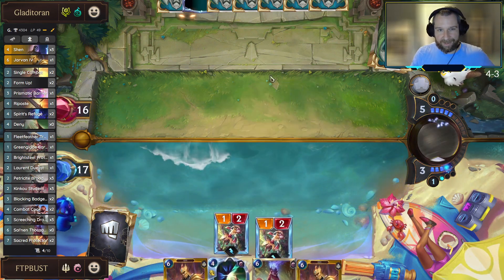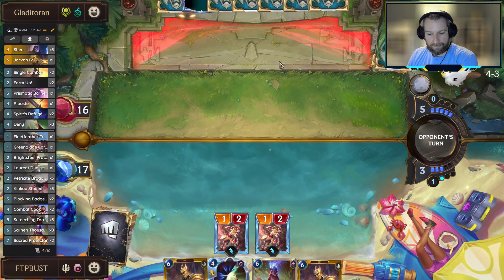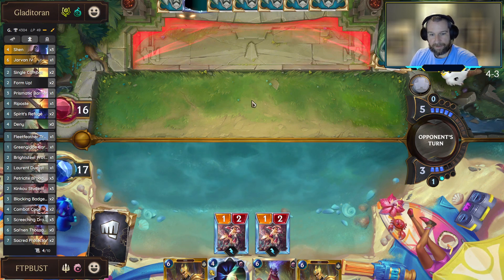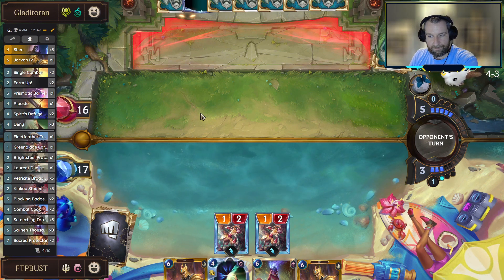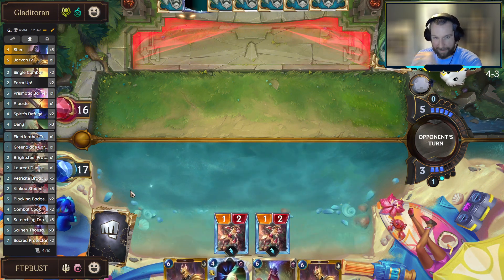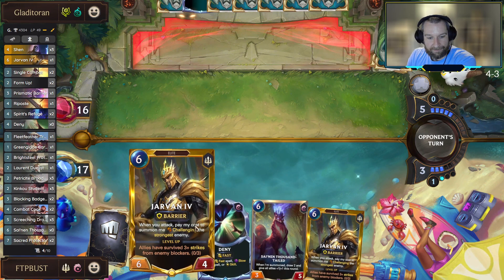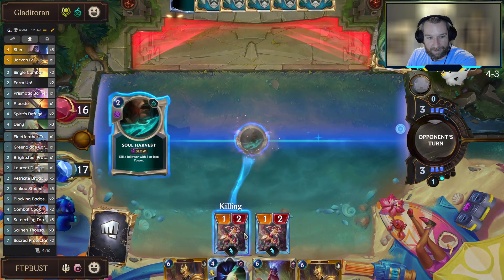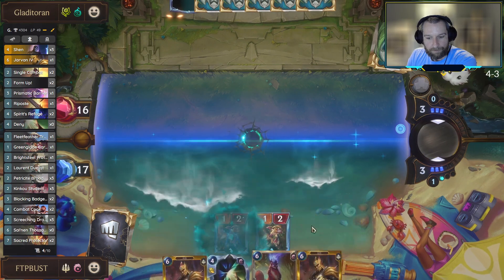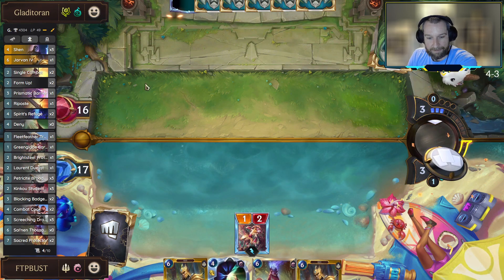The secondary Jarvan wasn't a terrible draw. I feel like he wants to spend all of his mana next turn on a Vengeance to kill Jarvan, and we still get to punch in for a bunch of damage - that's kind of nice. And then if he doesn't, and tries to just play another Veigar or something, having that backup Cataclysm is kind of interesting as well.